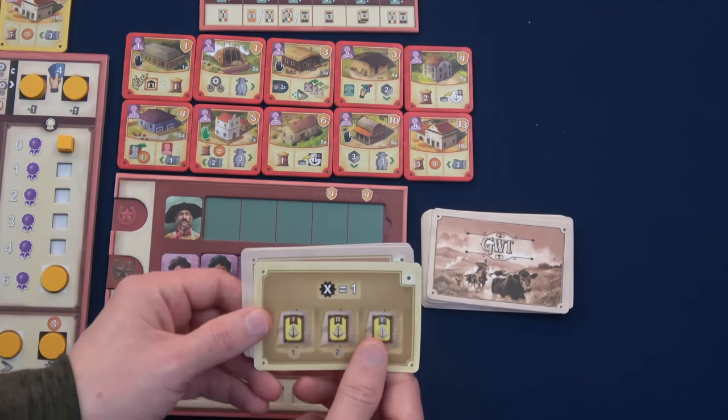Back to our turn — we move to the grain building. For each granjero we have as a worker, we gain one grain, so we gain one. We can then either remove an exhaustion card from our hand or do an auxiliary action. We kept the exhaustion card in hand specifically for this — we remove it from the game. We then draw one card to refill to four: it's a naiata, giving us four different cow types in hand worth seven pesos total at Buenos Aires.